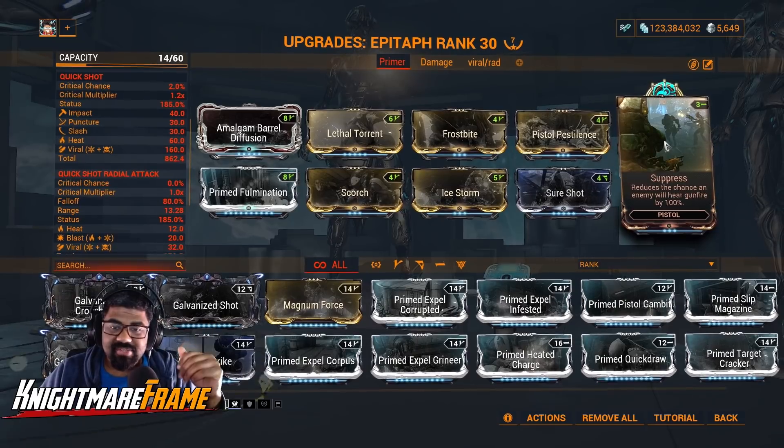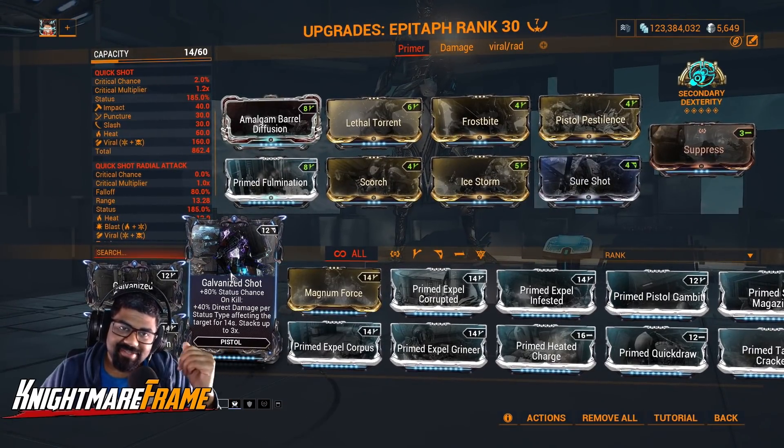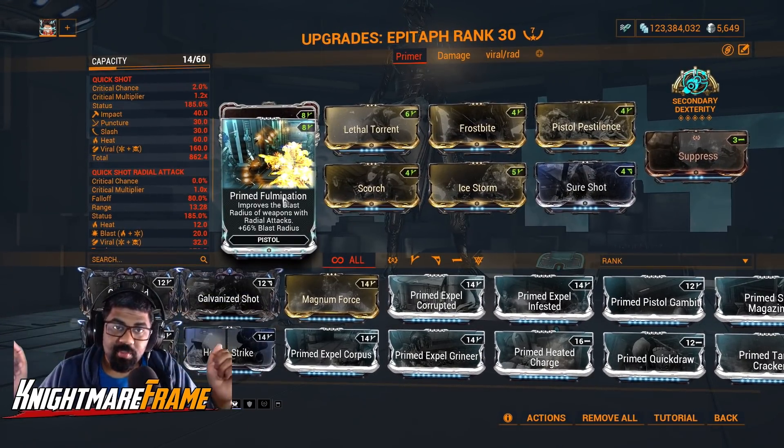Suppressed — since I'm running Ivara, I don't want to be uncloaked, so this will silence my weapon. Shurashan to increase my status chance. No Galvanized Shot — it's 10% less, so not worth using. And Fulmination to increase its AoE. If you don't have Prime Sure Footed, I would advise you get it.